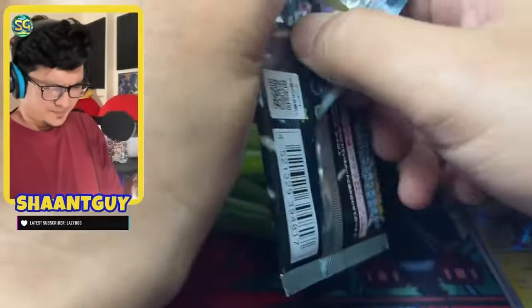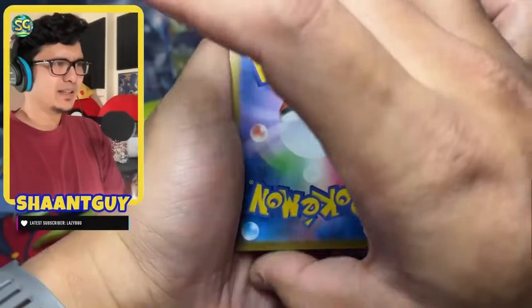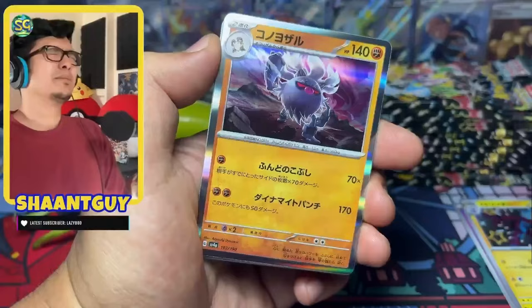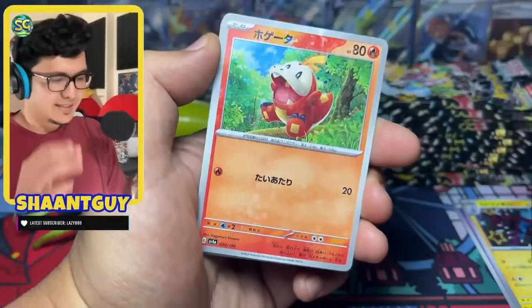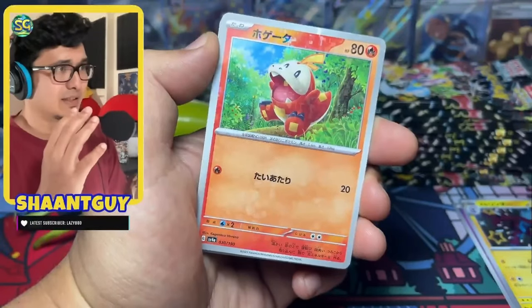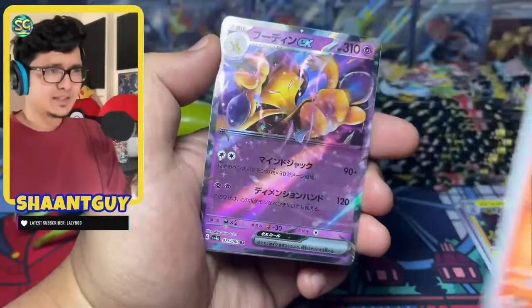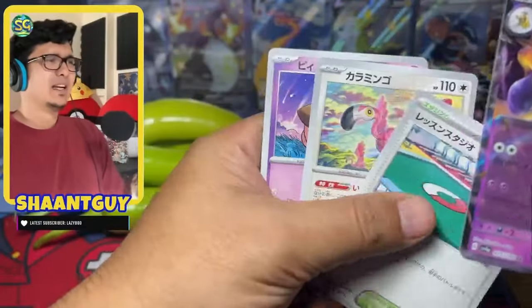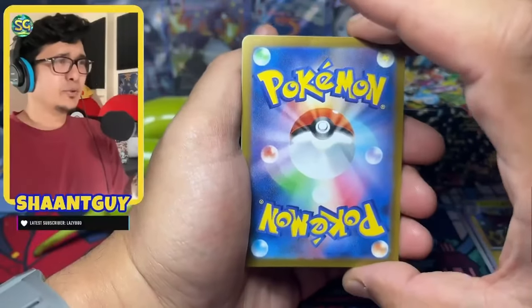Pack number three. No god pack — I might die today if I get one. Hoppip. No shiny, please no shiny. No shiny in this one, thank you. But does that mean I'm getting an SSR? Oh no. Fuecoco reverse — very nice reverse — followed by an Alakazam EX. So we're safe for this pack. Challenge is still on and we're trying to avoid god packs.